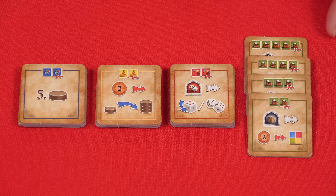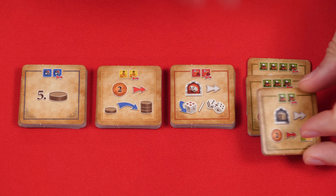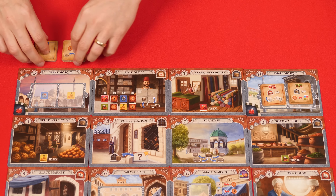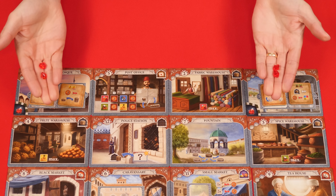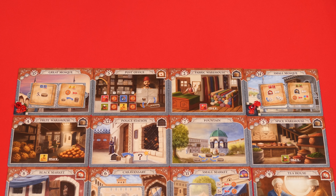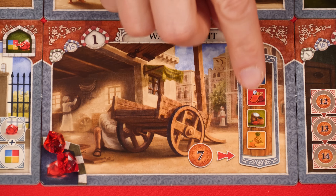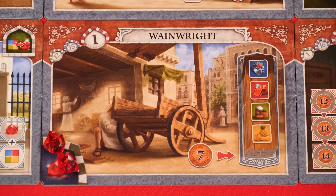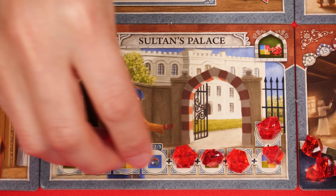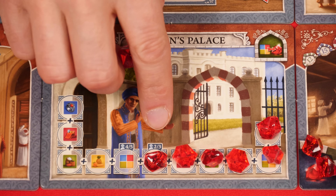Now, if you only have 3 players, remove the tiles with 5 symbols from the game. And if you only have 2 players, as I'm setting up here, remove the ones with 3 and 5 symbols. Place these on the matching spaces of the 2 mosques and in their bottom corners, put a number of these rubies equal to the number of players, unless you have 5 players, in which case you'll only put 4 rubies on each mosque. At the Sultan's Palace, place rubies from right to left, stopping on this space if you have 4 or 5 players, or stopping here if you only have 2 or 3.